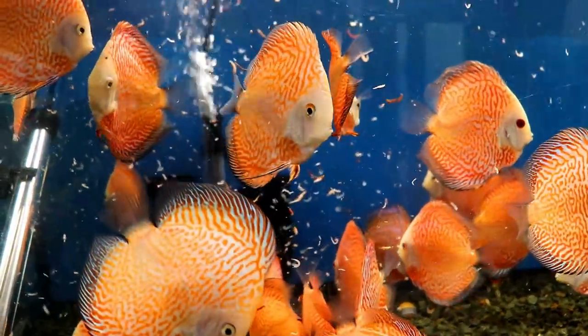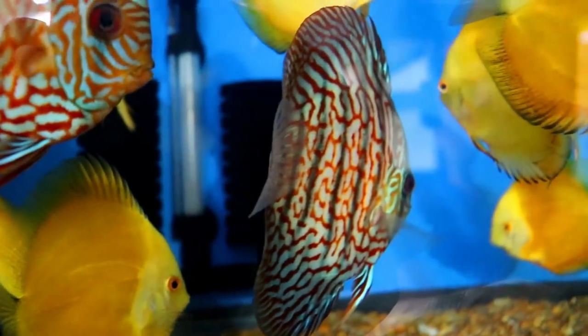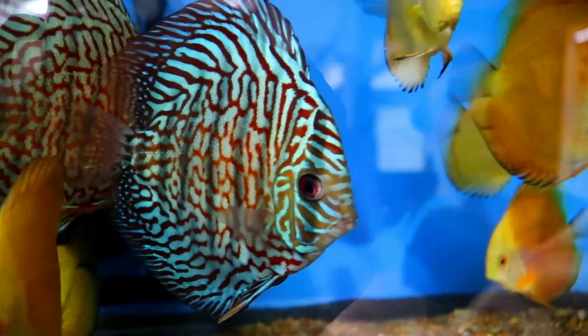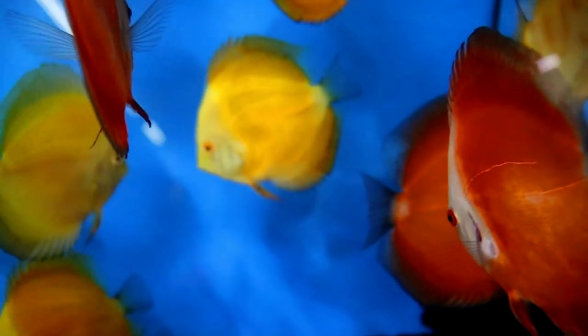On the top tank we have no light, but we do have the golden sunrise — that's the yellow one. Look how nice the tiger turquoise is. A beautiful fish. And a super red melon. So we've got three species in there. Let's get the food in and leave them alone so they can enjoy. These guys are eating a lot faster.